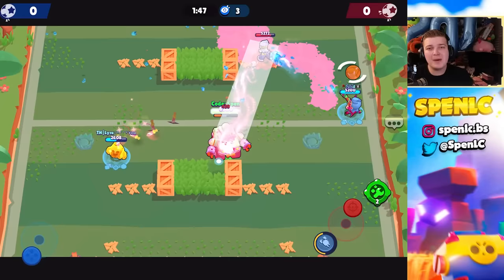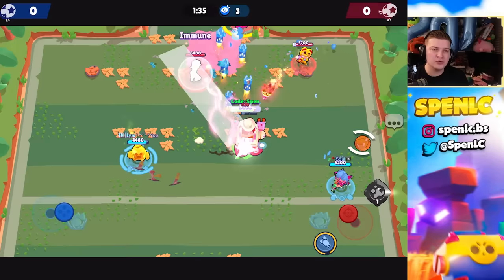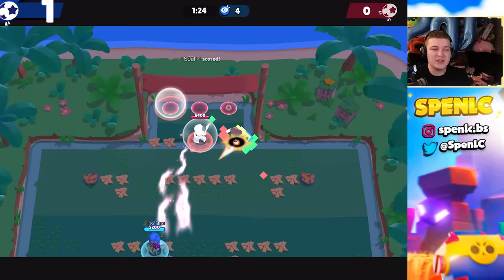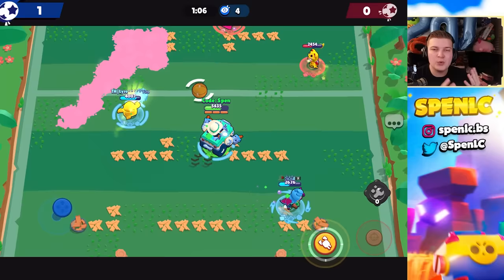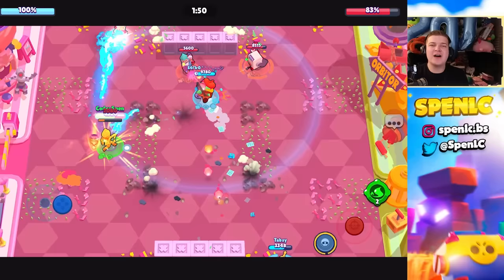Another tip to improve in ranked is to know the meta for maps and modifiers. There's nothing worse than loading in on Quickfire and completely forgetting who's strong there — if you let opponents get Leon or Gene, it's pretty much over. I keep a list of best brawlers for each modifier on my second screen, but even a piece of paper noting Quickfire, Big Friend, Time Detonator with five top brawlers each is enough. Draft is just as important as the real game.